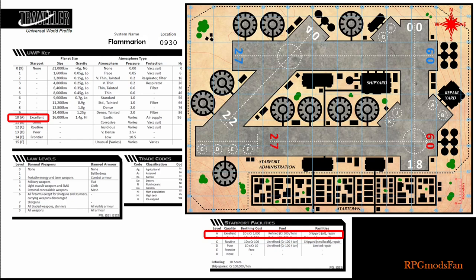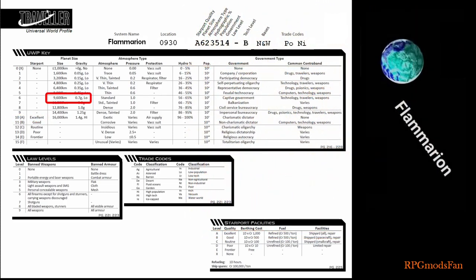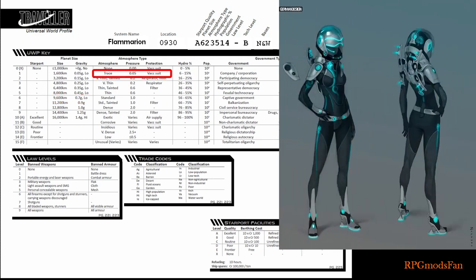The starport has all the expected amenities, including refined fuel for starships, brokerage services for passengers and cargo, and a variety of ship provisions. There is a shipyard capable of doing annual maintenance, overhauls, and other kinds of repair and construction of both starships and non-starships. The second digit of 6 means Flammarion has a diameter of about 9,600 kilometers, whose gravity is low at about 0.7 G. The third digit of 2 means Flammarion has a trace atmosphere. Hence, a vacuum suit is required when walking around outside on the planet's surface.